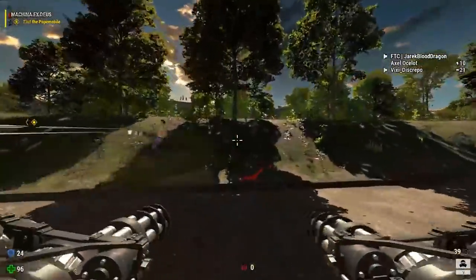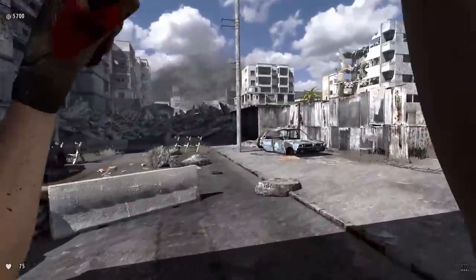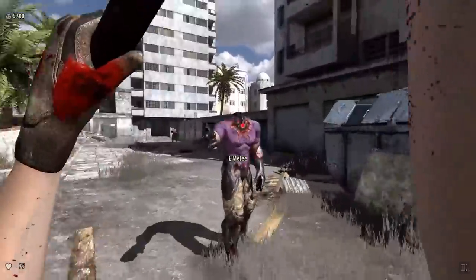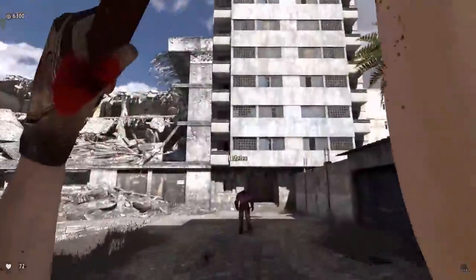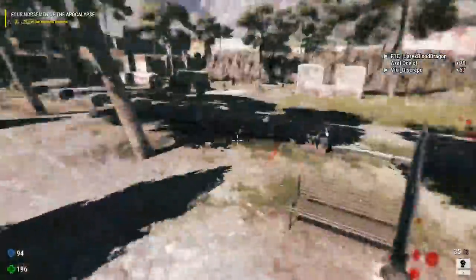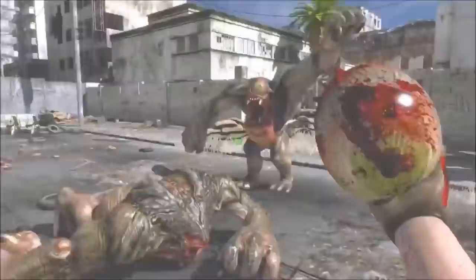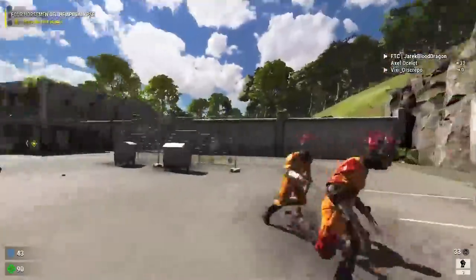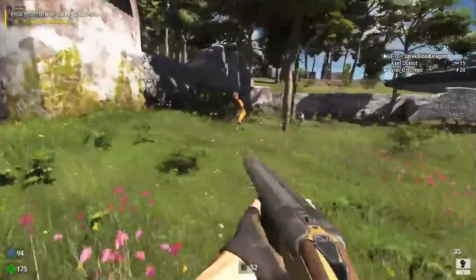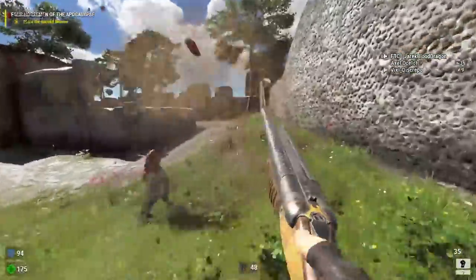Some things in this game are a straight-up downgrade from Serious Sam 3. Remember that sledgehammer — the way it felt like a sword cutting through enemies with blood over your screen? Endlessly satisfying. But in Serious Sam 4 you just get a knife. There are takedown animations, but they're a massive step back. You don't rip out anyone's heart or eyeball. Half the time these animations break — in co-op, if someone shoots the enemy as you're doing the animation, they just freeze in place.